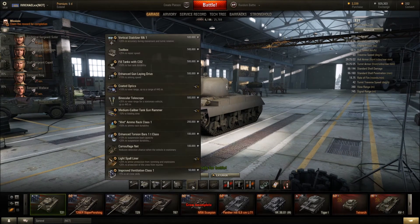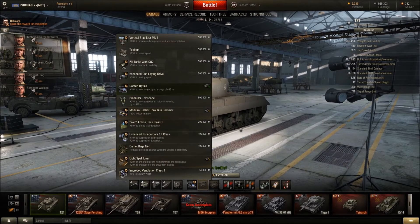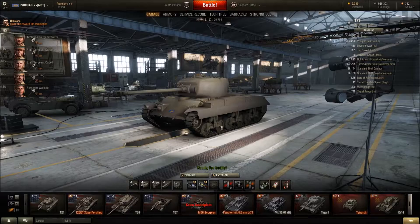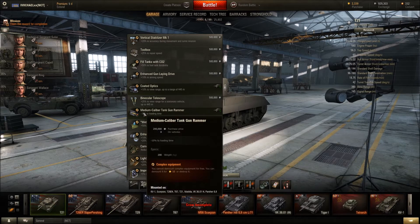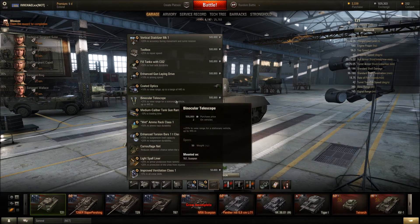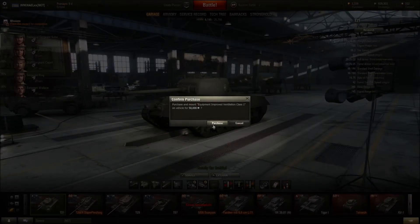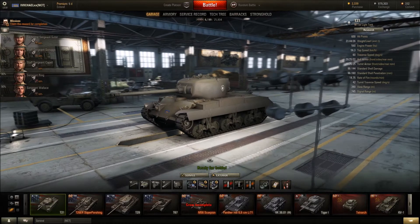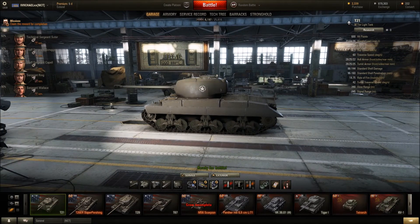One of the cool things you can do on PC is take coated optics and it still costs you 10 credits as long as you don't sell it — just keep it. If you've got a medium gun rammer, don't sell it, just keep it. I could use some spall liner too but I'm actually going to get coated optics and gun rammer. I'm going to go with improved ventilation on this one. I'd say camouflage but it really doesn't give you much — you have to go online to check your camouflage rating.